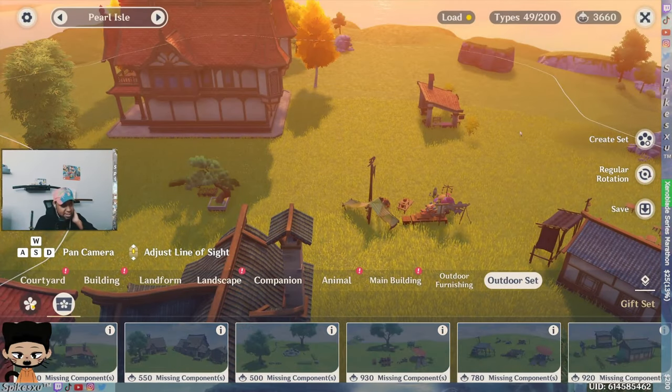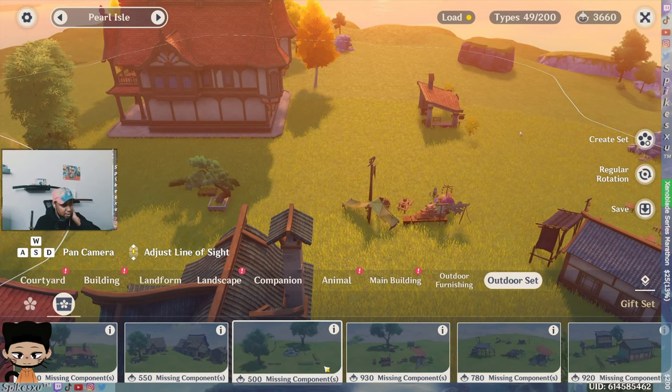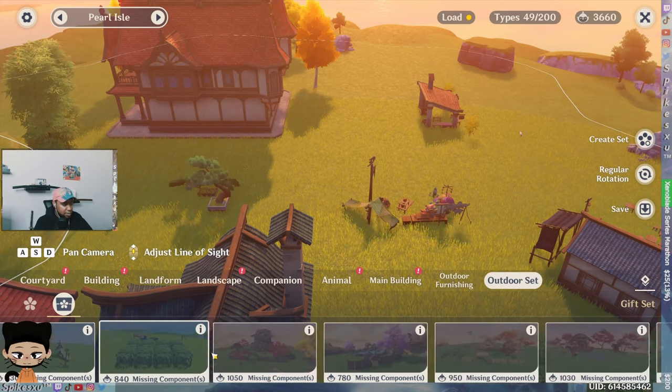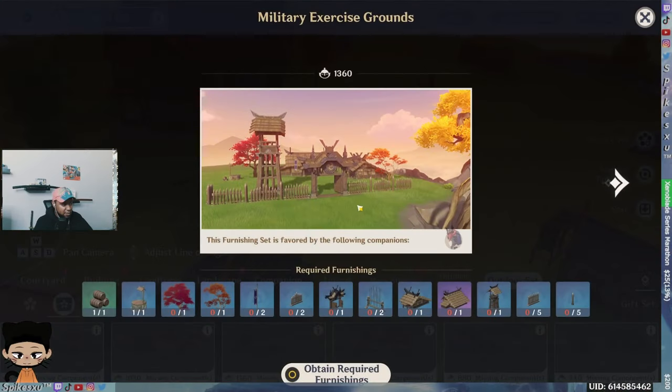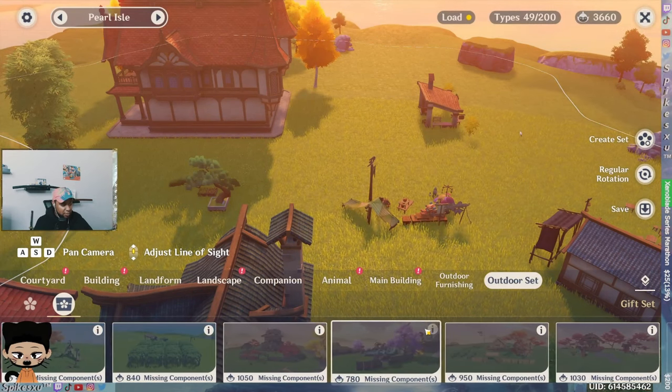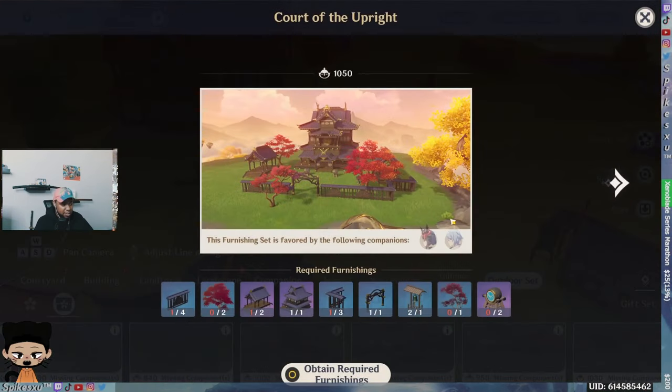The big thing is looking at these sets specifically. See how this outdoor set has two options — a regular set and then the one in a box, which is for companions? Those give the most when placed. Look at 1,360 for this whole set. It's easy to just look at these and decide based on your characters — like if I have Gorou and Yoimiya, this would be good for me. If I have Arataki Itto and Kujou Sara, I can make this one and put both of them in.